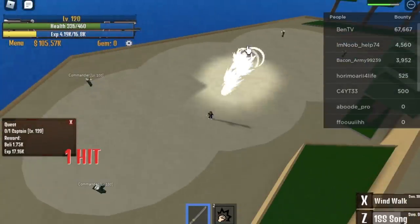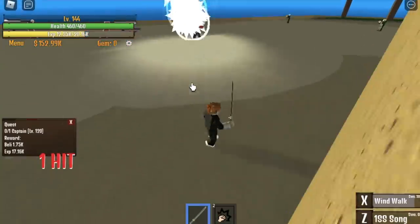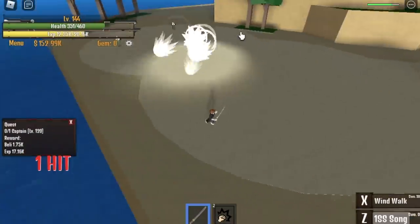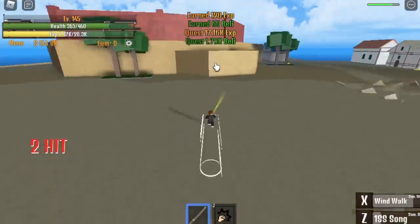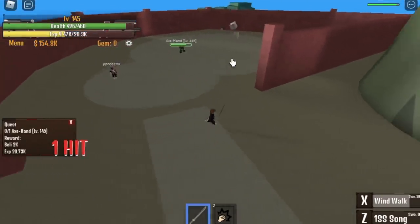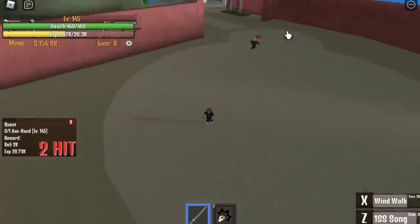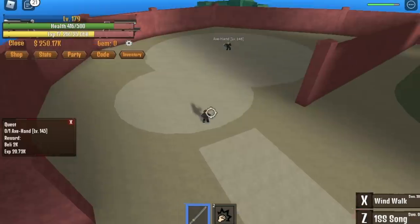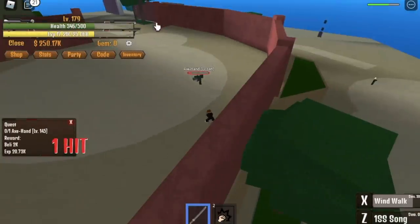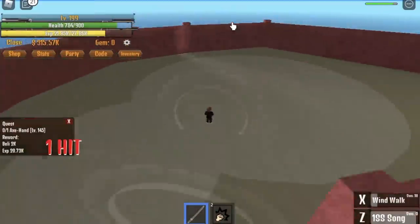Do this until you reach level 145. When you reach level 145, you can start defeating the Axe Hand. Try to create distance because this boss has a very wide range — not long range but wide — so you might get caught. We don't usually put stats on defense at this early stage of the game. Do this until you reach level 200. We're gonna skip another quest, because the enemies in Fishman Island are kind of far apart — we want to focus on single-target enemies.